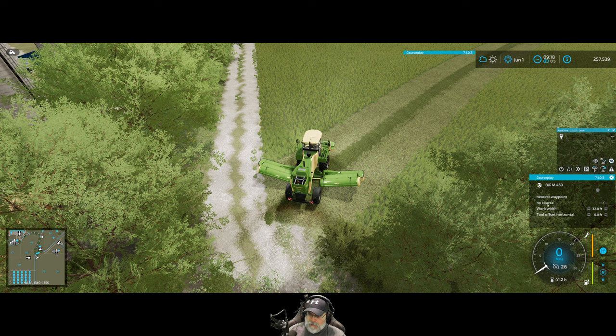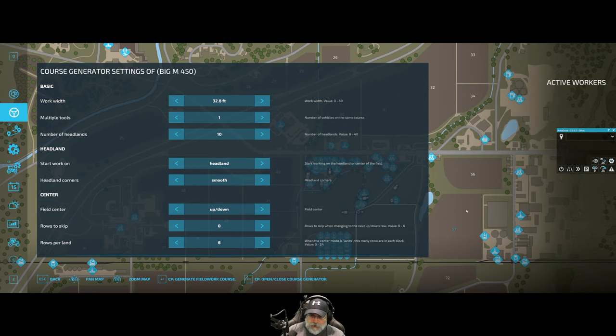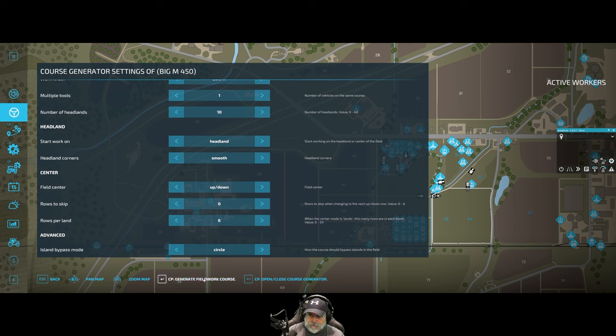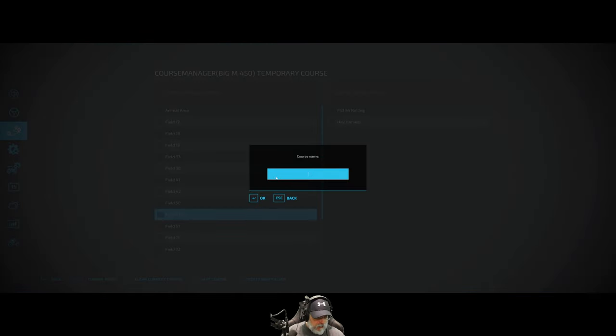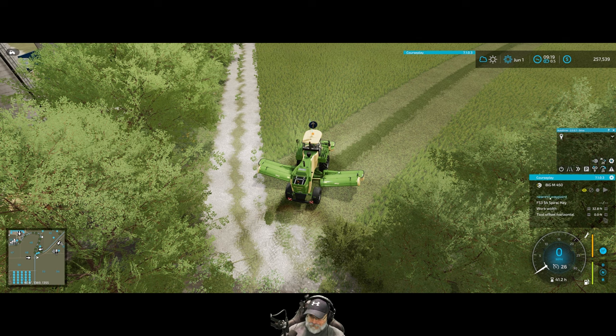We're going to get rid of the old course, create a new one, and do 10 headlands for fields 53 and 54 - that'll work well. We'll keep everything else the way it is, generate the course, take a look at it - yeah, that looks pretty good. We'll go to fields 53-54, save this course, activate it, and call it 'F5354 spiral hay'.